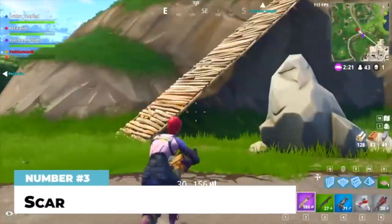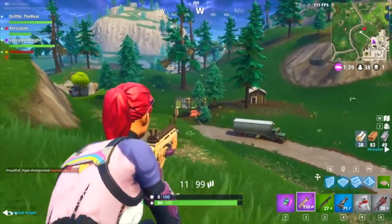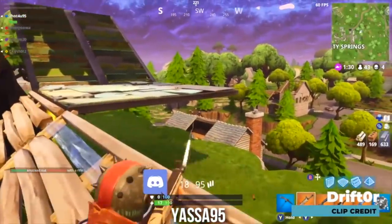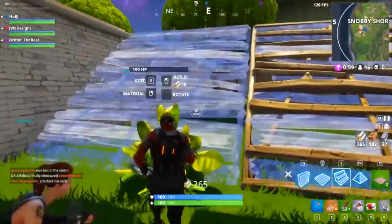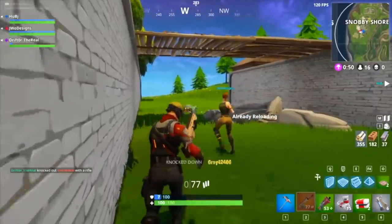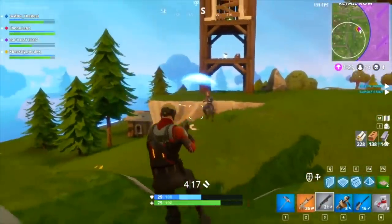At number three, the SCAR — one of the few day-zero weapons still in the game. The SCAR is the purple and gold version of the standard assault rifle and is infinitely better. The purple SCAR deals 35 damage to the body and 70 to the head; the gold version deals 36 to the body and 72 to the head — an insane amount of damage for something that shoots this fast with such good accuracy. It's not quite as effective at close range as it used to be, and range damage drop-off has reduced its versatility, but it's still hands down one of the best guns in the game.